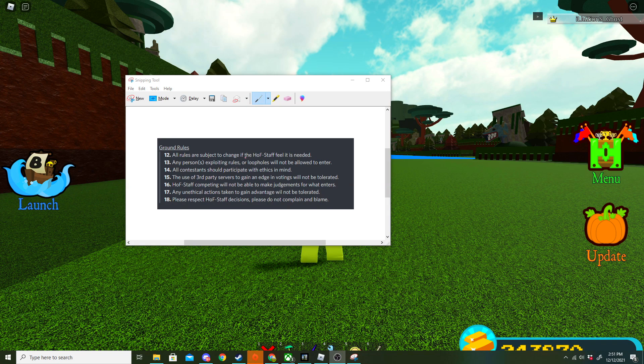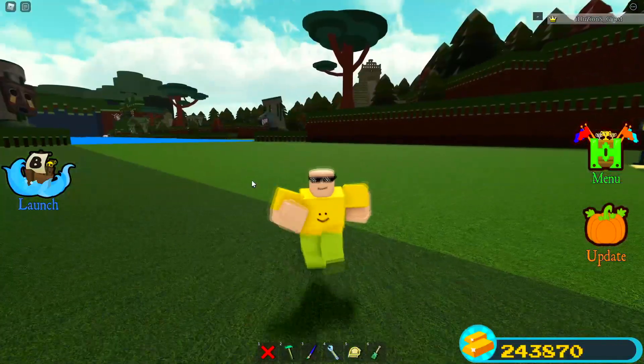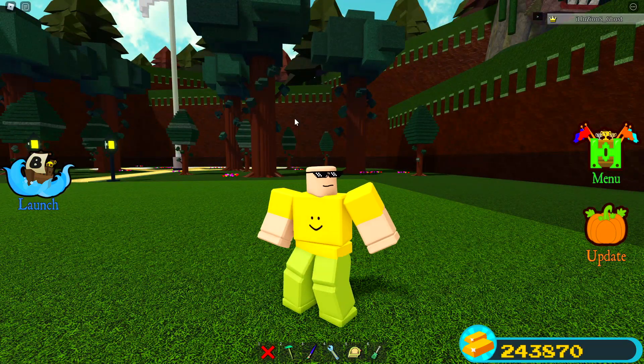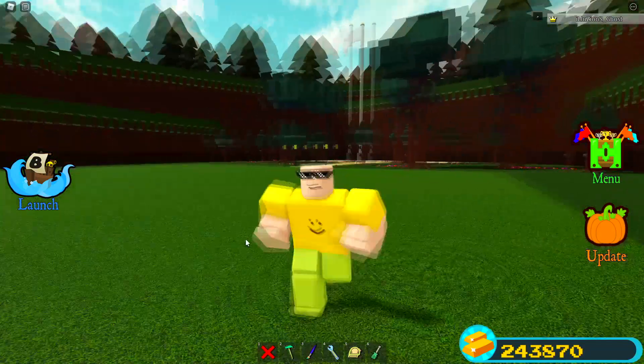All rules are subject to change if HOF staff feel it's needed, and anyone exploiting loopholes will not be allowed to enter. All participants should compete with ethics in mind, and the use of third-party servers to gain an edge on voters is not allowed. Basically — just be a nice person. Don't submit something stupid like text that says 'Build a Boat is bad.' Though honestly, it would be pretty funny if somebody did that and somehow won the grand finals.